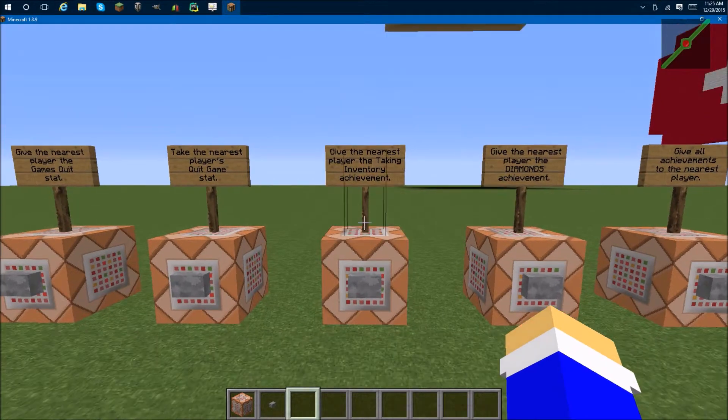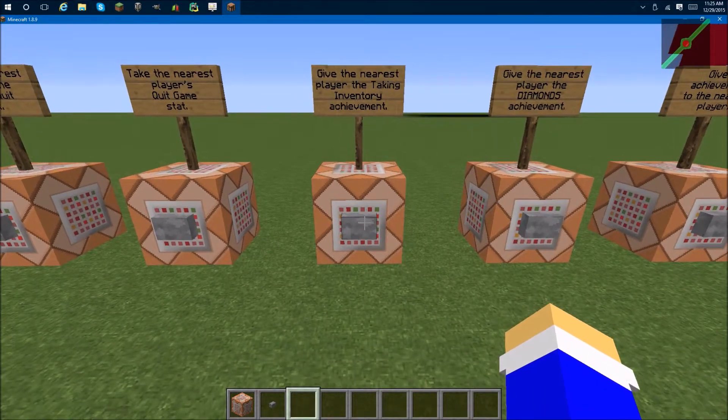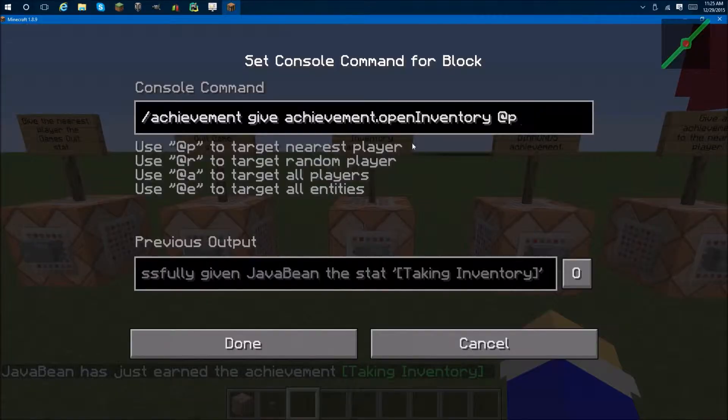Next we'll go on to giving and taking achievements. So when I click this button, it'll give me the taking inventory achievement. It starts out with achievement, and then the next thing after the dot is which achievement you want to give them. So I gave myself the open inventory achievement, which is taking inventory.